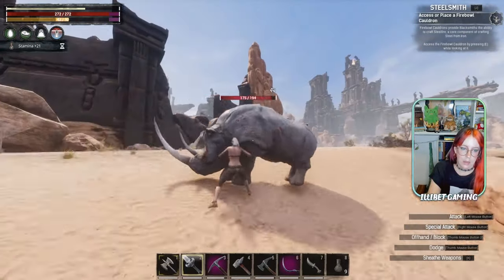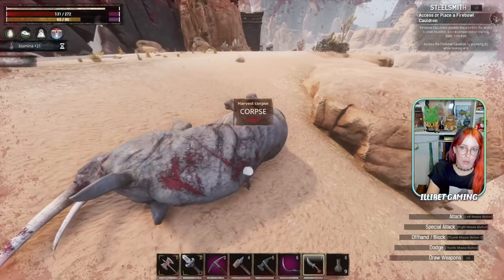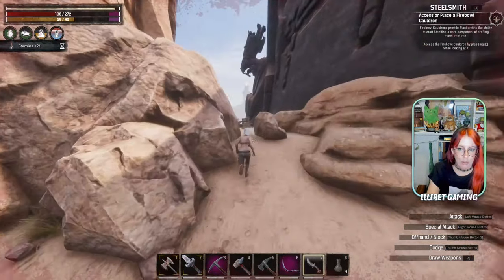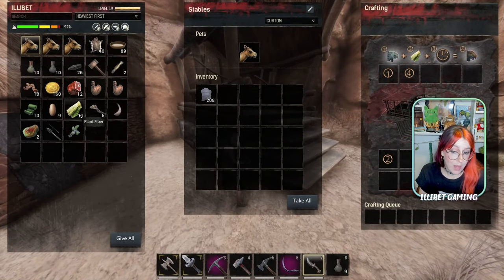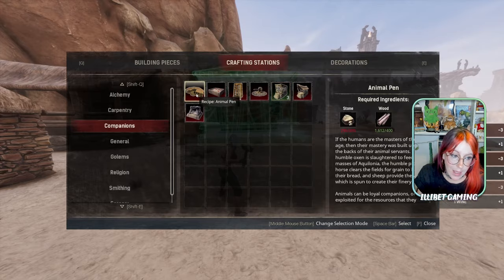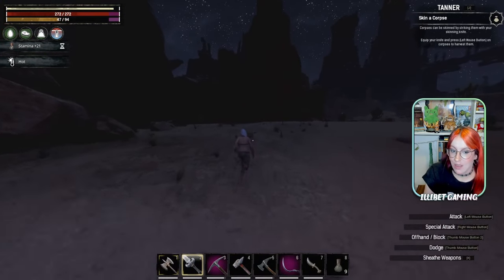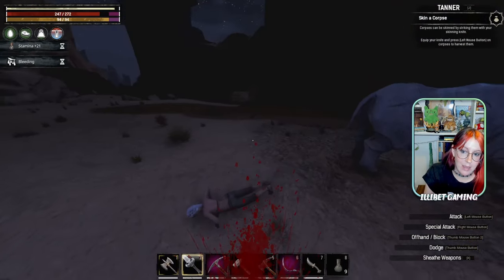There are some rhinos — a nice source of thick hide. Then we can make our way over to visit a little merchant. There are also some boxes which are nice. We buy some camel calves off him and put them in our stable, requiring only one fiber to tame. You can also put them in an animal pen if you want one you cannot ride. One of the other fun things about here is you can actually get a legendary weapon really easily, plus some other pets you can acquire inside the den itself.